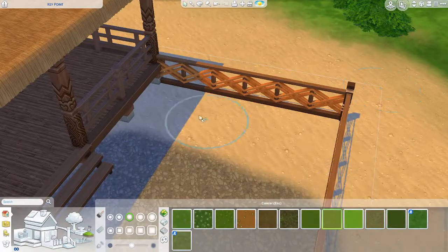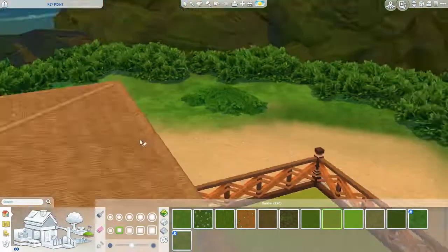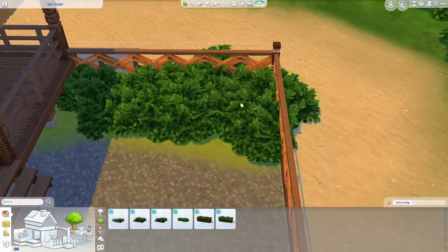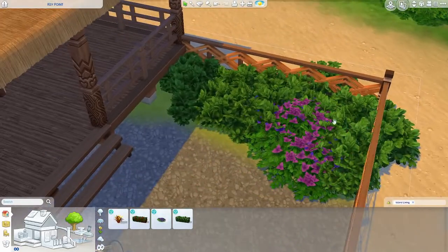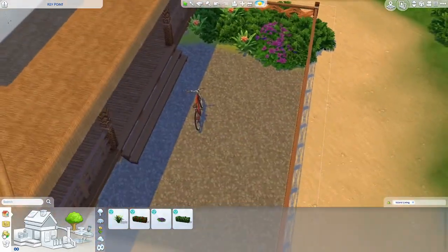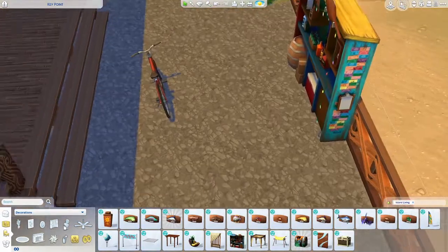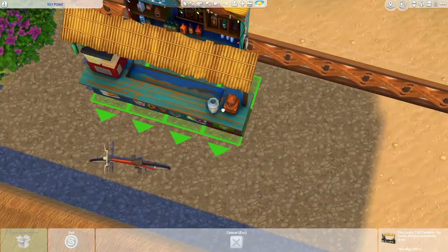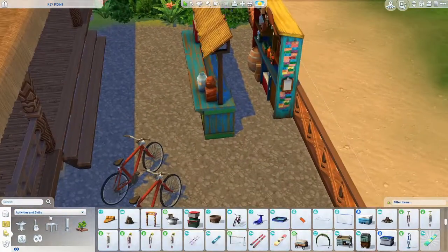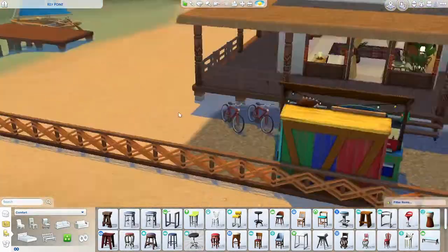I also had a lot of fun doing the landscaping on this one. I think the world of Sulani is so beautiful, and all of the items that came with the Island Living pack are very cohesive - they all work together so well. The sandy expansiveness of the whole island with the pops of green everywhere, and then the colorful flora and the palm trees - I just really love all of that. I really like how this build ended up looking, the colors made me very happy.